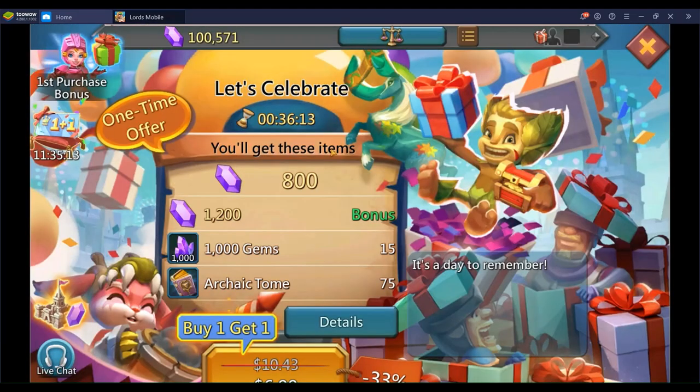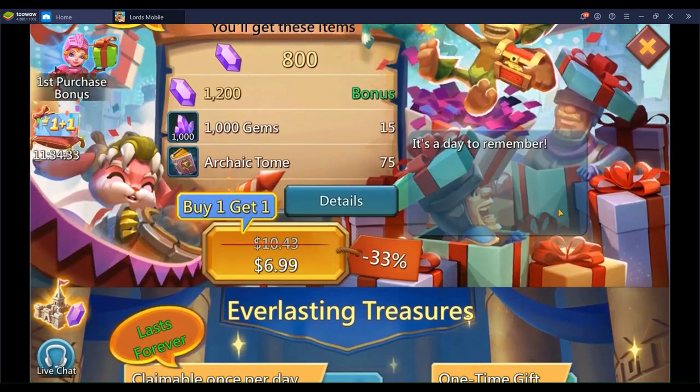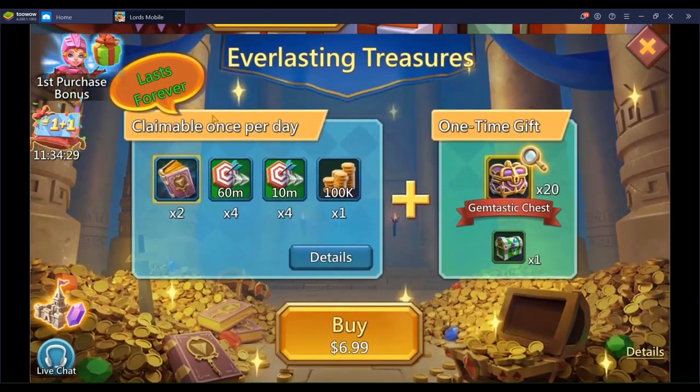Let's go look at the mall. Right now there's a one-plus-one coupon, so if you get that coupon you get double the rewards — great time to purchase a pack. As you can see I'm still free to play on this account. There are five packs available today in the mall. Some of them are there on a daily basis, and some are a one-time deal. The first one I want to talk about is Everlasting Treasures — that's five USD, five American dollars.